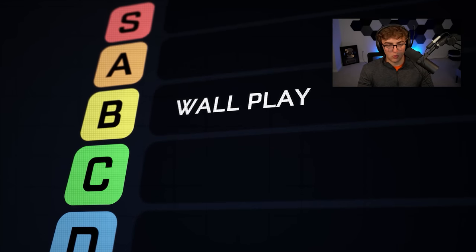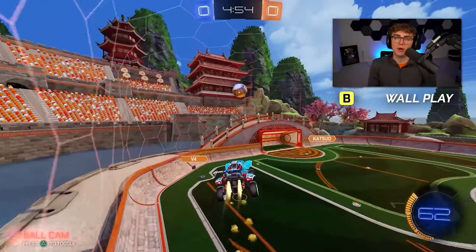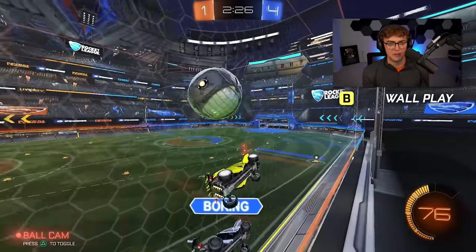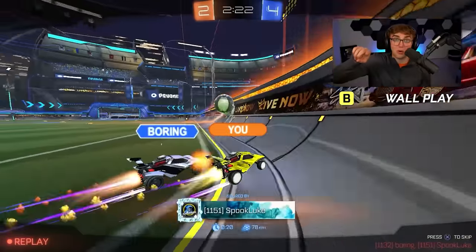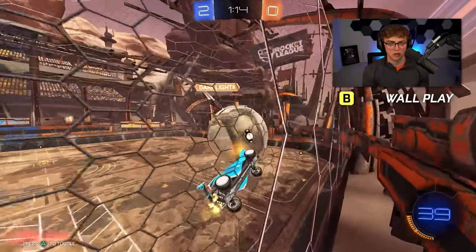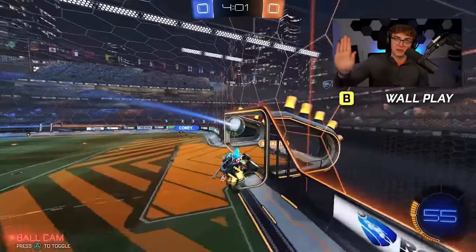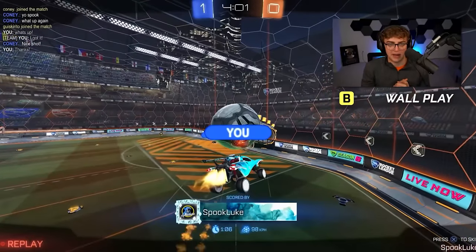Wall play goes in the middle of B tier — above carries and pops. Wall play means hitting the ball hard off the wall — a single touch mechanic. It's going to come up a lot in your games. A lot of people overlook it because it's not flashy, but fundamentally going up the wall is one of the fastest ways to gain height and get in the air. It's not too hard to learn — if you're going off the left wall, it's the same thing every time; same for the right wall. Once you learn it, it's going to have a massive positive impact on your games.